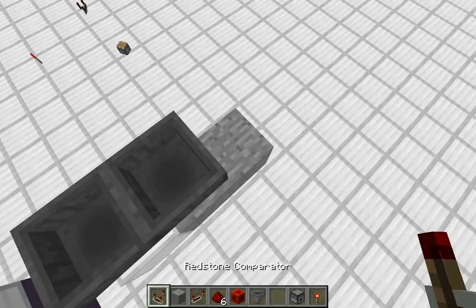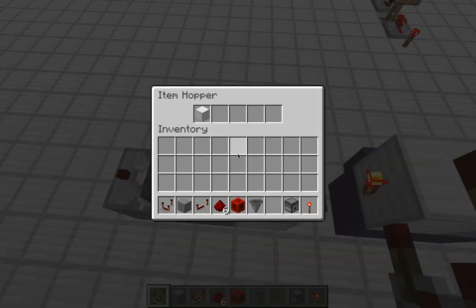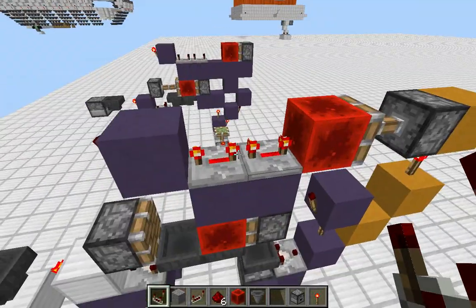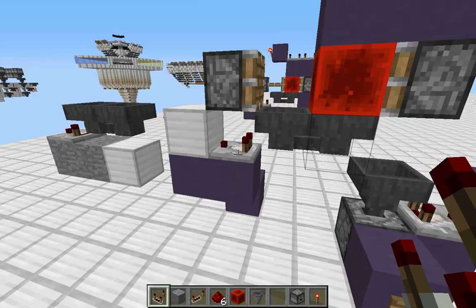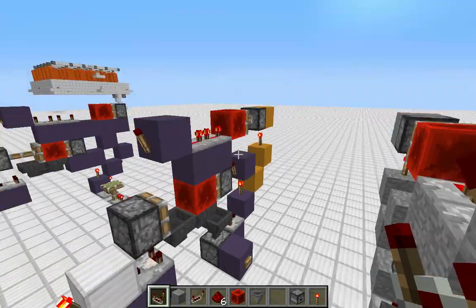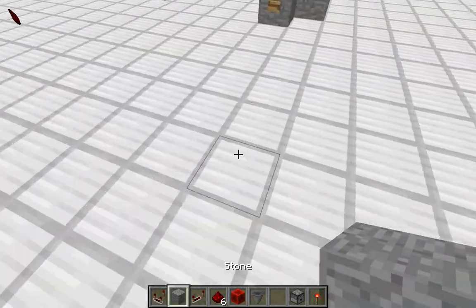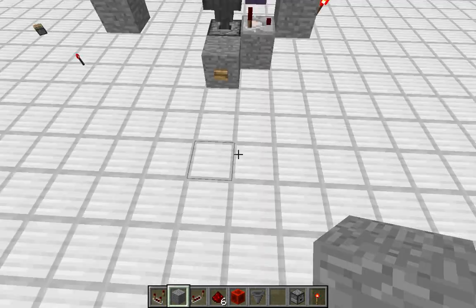So let's just take a look at this real quick. There should be an item in here — alright. So this is basically what it does, and it's all tileable: one, two, three. And that can be adjusted by the top and that sort of thing. But I'm just going to get into building this and exactly how it works and why it works.